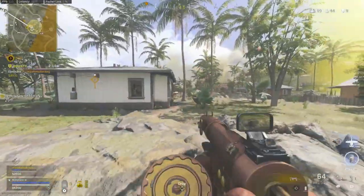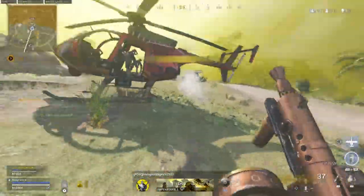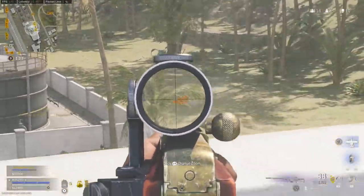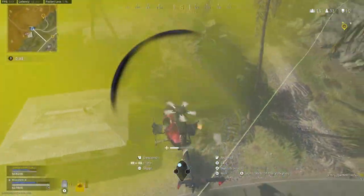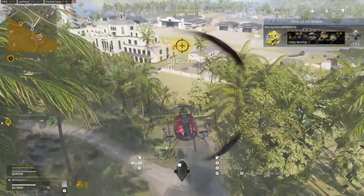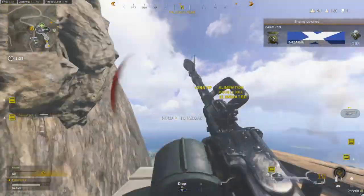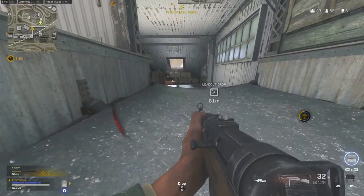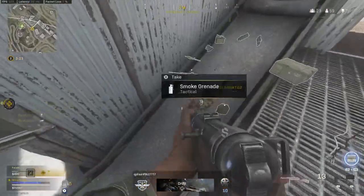My next secret to getting better aim is this easy technique to counter recoil, and it's incredibly simple. When firing an automatic weapon, hold your thumbstick down very slightly, just so there's some resistance on the thumbstick, which helps eliminate a gun's vertical recoil whilst firing. To find the perfect sweet spot, go fire against the wall, empty your mag, and see where it becomes a laser — that's where you should be pulling the stick to in every gunfight. This trick, combined with regular and rotational aim assist, makes being accurate really easy, and after a short period of time it'll just become muscle memory.